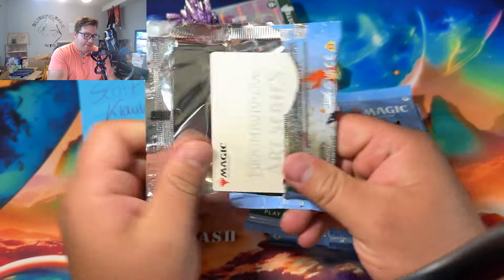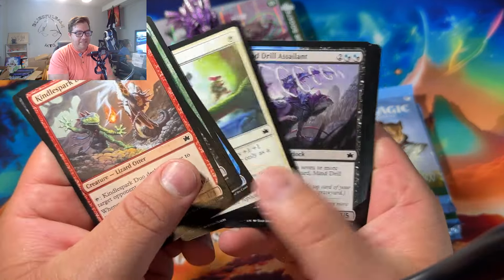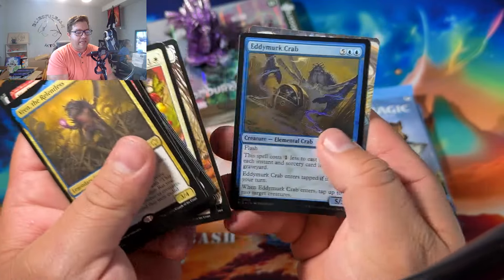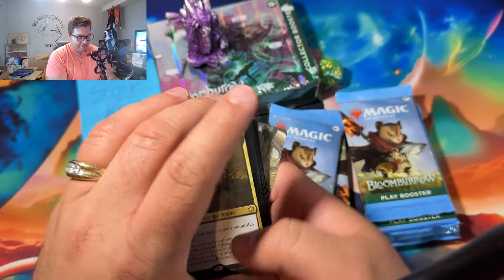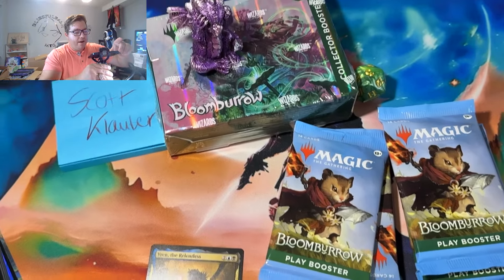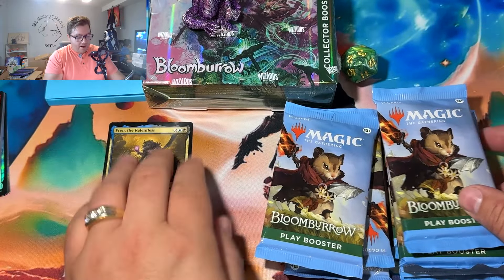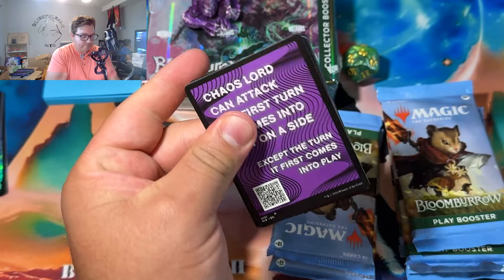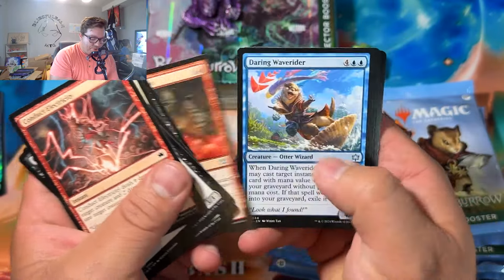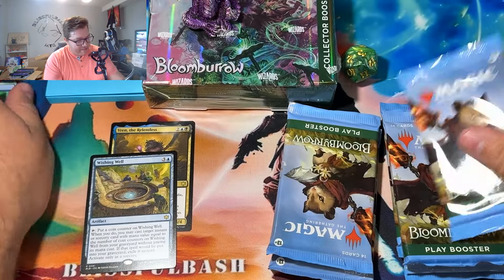Let's open them up. Hopefully we can get you some playable cards here, Scotty. This set is dope and it has so many fun cards — even the relentless action with the foil and the fox in the back there. Let's zoom this in just a hair. Rares there — here we go, pack number two. Six cards and then we're going to get into your collector box there, Scotty. Wishing well — no foil rares or mythics in that one.